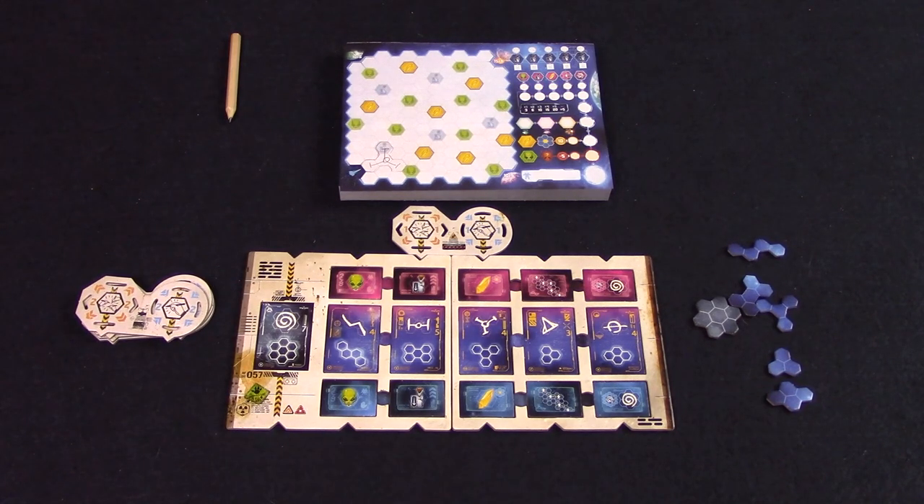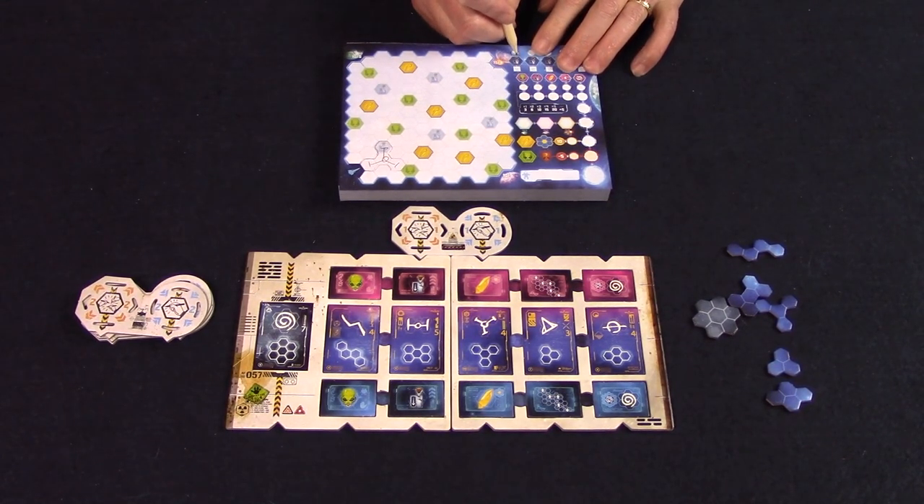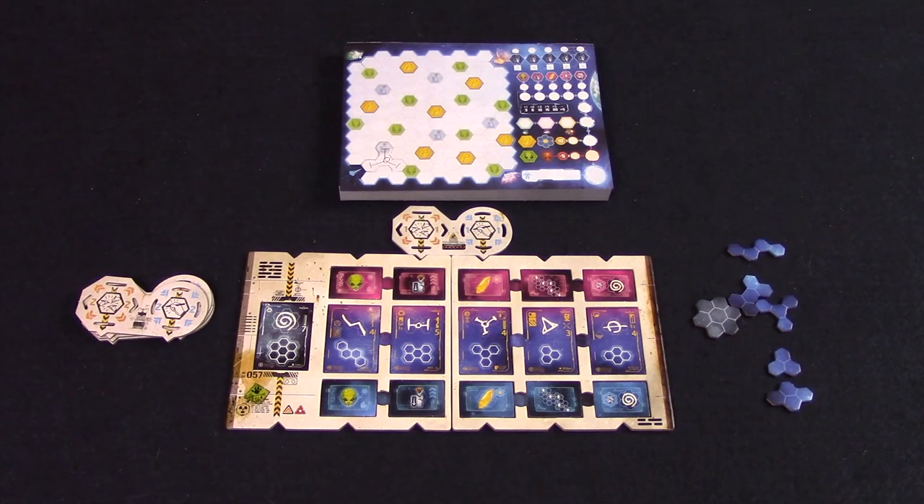There are two special spaces on the board. First, the spaces adjacent to the outer world spaces: the first person to cover one of these will circle the larger of the two numbers in that outer world, and all other players will cross it off their board. If other players also cover a space next to an outer world tile later on, they will circle the lower value. Upgrade spaces, when covered, are marked on your board and can be used on a later turn. To use an upgrade, cross off a previously marked upgrade — it will allow you to ignore one hexagon in the shape you are drawing. The shape must stay together, and you can use up to two upgrades per turn.